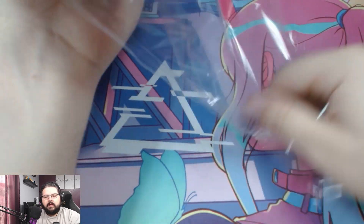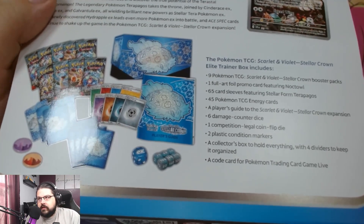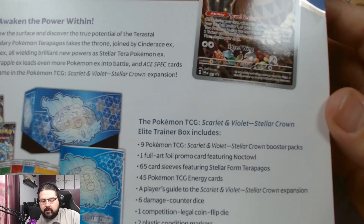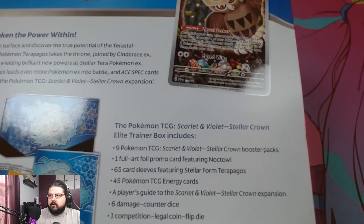Inside this ETB you're gonna get some sleeves, some dice, some poison and burn counters, some dividers, energy, booster packs, a pamphlet, and you also get this promo Noctowl here — let me see if I can get it on the camera.